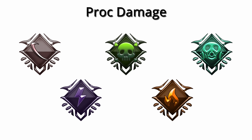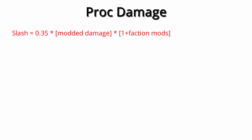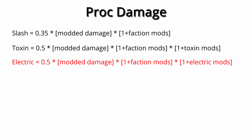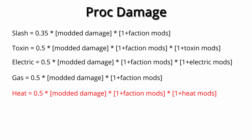Following on from a weapon's direct damage, we have proc damage. There are five types of status effects which deal damage: slash, electric, toxin, heat, and gas. Slash proc is 0.35 times modded damage times (1 plus faction mods) per second. Toxin is 0.5 times modded damage times (1 plus faction mods) times (1 plus toxin mods) per second. Electric is 0.5 times modded damage times (1 plus electric mods) per second. Gas is 0.5 times modded damage times (1 plus faction mods) per second.